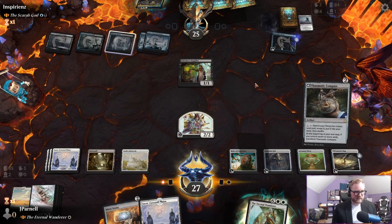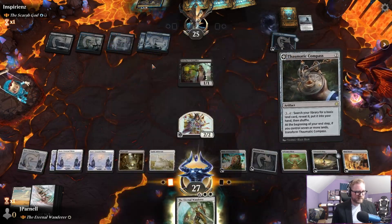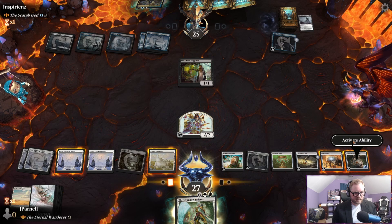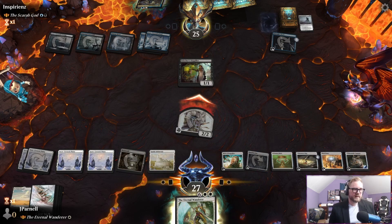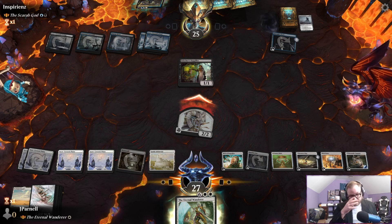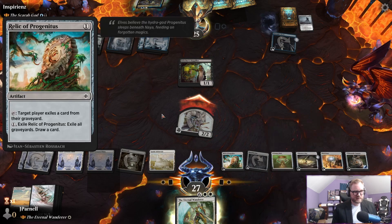We didn't activate the Relic which is worse than it looked, to be honest. Mind Stone — we can activate this now. One, two, three — I have one left over. We'll attack. It could not matter, but we got to do it every turn even if it's not something we care about, because they get to choose what they exile.